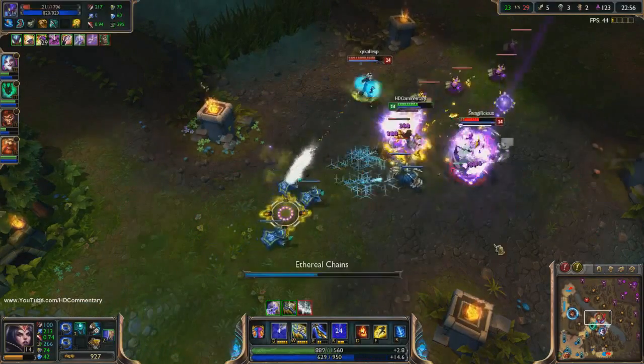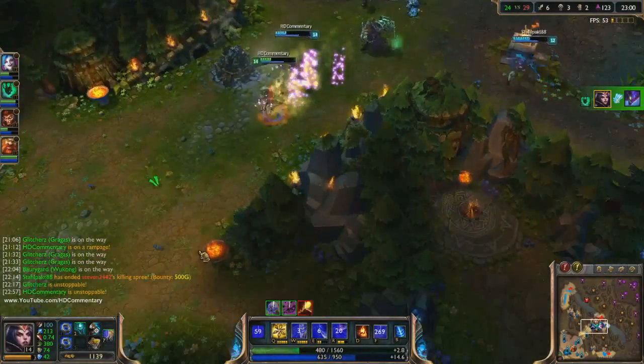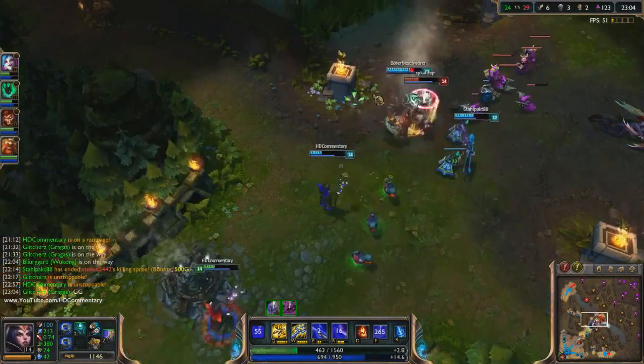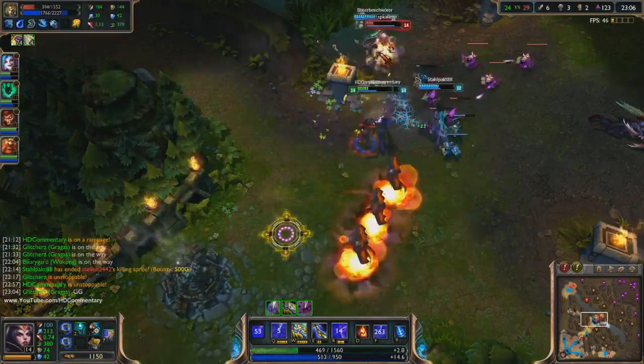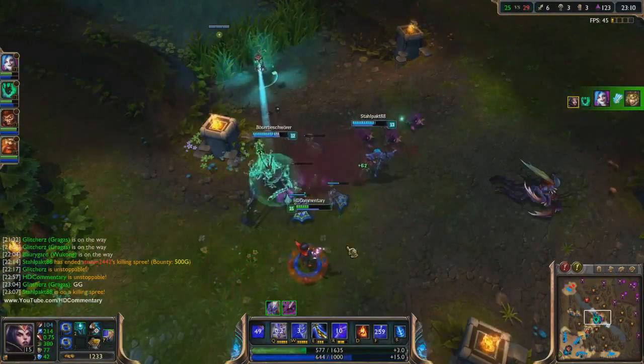Landing her chain first allows you to pull off a perfect combo for free. With her ultimate you will duplicate the last spell you cast before pressing R. The duplicated spell deals more damage than the original. Her ultimate is the most beautiful skill of LeBlanc — it has a low cooldown and allows for great plays because of all the possibilities.